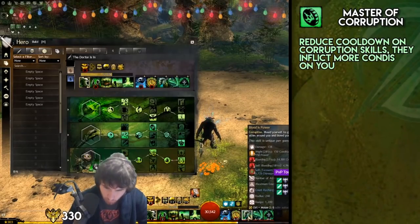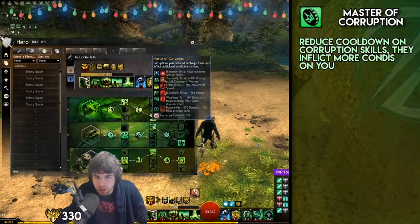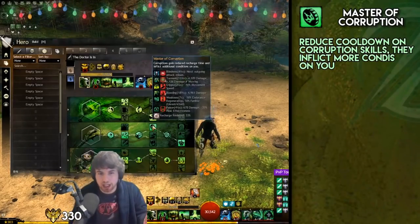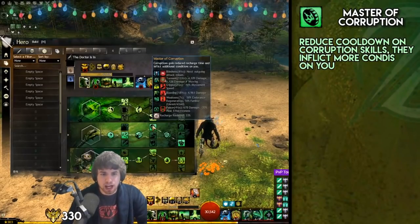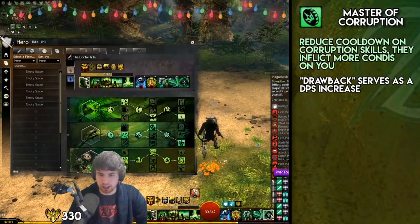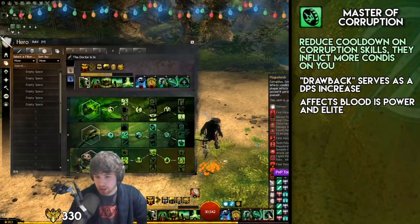Master of Corruption gives you that extra Torment and reduces the cooldown of Blood is Power so you can use it more often. You might think you're getting more conditions on yourself — that's actually a DPS increase. And this also affects our Elite skill, Plaguelands, which recently got buffed. They reduced the cooldown from 120 seconds to 90 seconds, so with the trait it's 60 seconds.